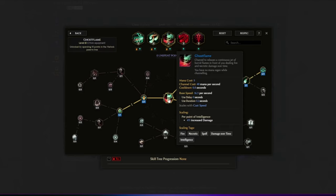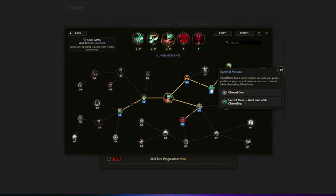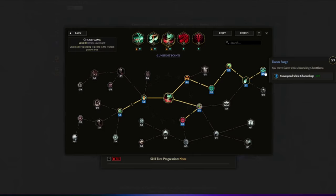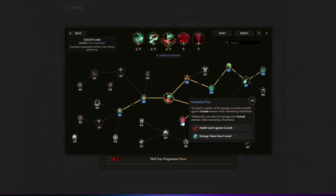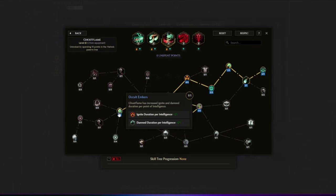Now we have Ghost Flame — a channeling skill releasing jets of horrid flames dealing fire and necrotic damage over time. Wraith Form gives dodge rating per intelligence while channeling and more dodge rating while channeling. Specter of Menace lowers the channel cost and grants a portion of mana as ward each second while channeling. Spirit of Dread and Doom Surge both grant extra movement speed while using the skill. Enfeeble Prey makes us leech a portion of damage dealt as health against cursed enemies and take less damage from cursed enemies while channeling. Dread Furnace adds extra Damned chance per second and ignite. Occult Emburns increases Ghost Flame's ignite and Damned duration per point of intelligence.